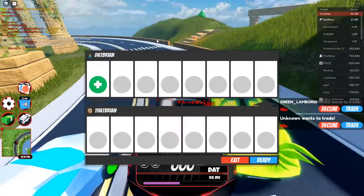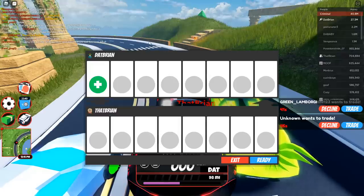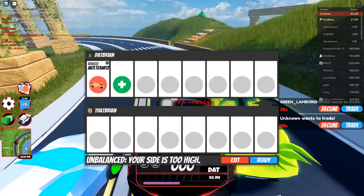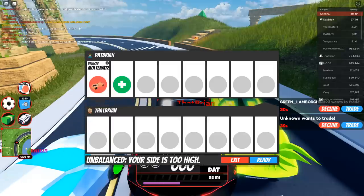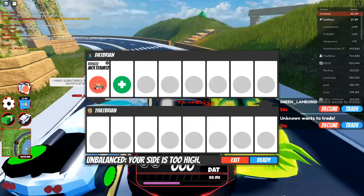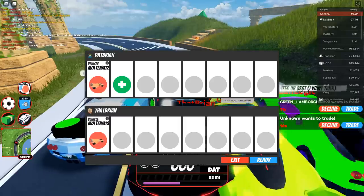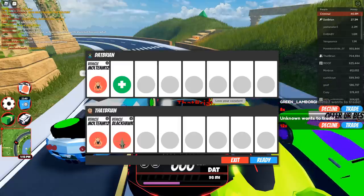I'm trading my alt account right now and I'm going to show you how this works. I have two vehicles that this works on, and I think it works on a third as well. So first, I'm going to put in my M12 Molten on my main account and also on my alt account. If I remove the M12 Molten from my alt, it says 'unbalanced — your side is too high.' Put it back and it's balanced again.